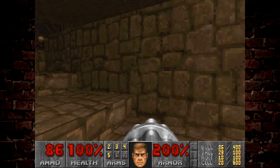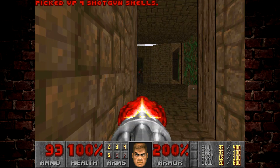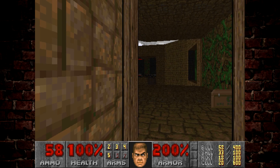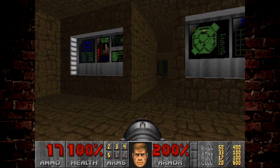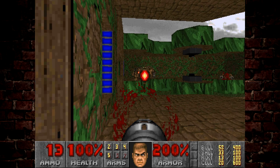The only direction we can head is up the stairs. This room is pretty interesting because there's a bunch of chain gunners on the far side, and also to our left there's a bunch of mancubus. This is where the rockets we collected will come in very useful.